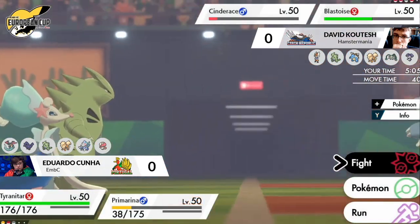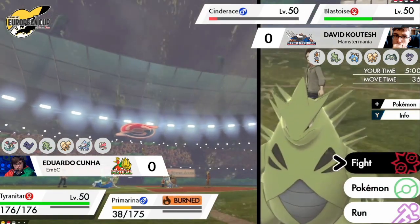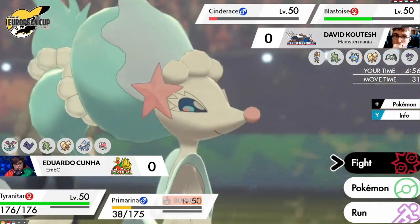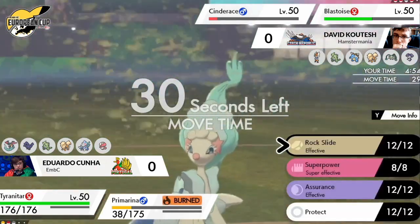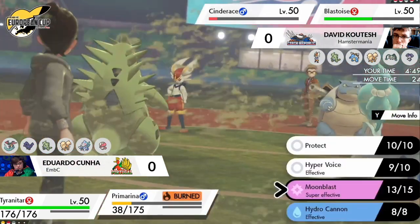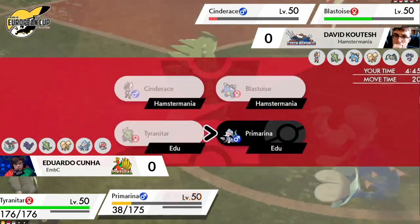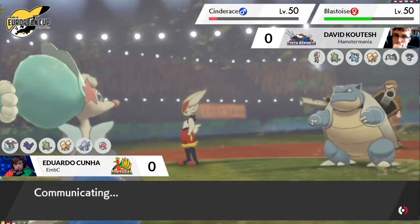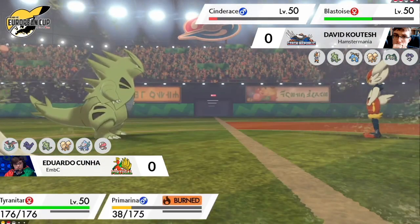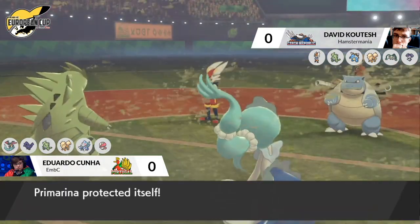A really good move choice from David to take out that Dragapult — even though it was so fast with those Airstream boosts. Iron Defense is very indicative of a Body Press set on Blastoise. Bringing in Tyranitar against a Pokemon that is probably going to be Body Pressing at plus-two defense is not ideal. Cinderace managed to survive the Moon Blast even after turning into the dark type, so that was nice coverage from Edu. This puts David in a really nice position with that Body Press on Blastoise threatening down that Tyranitar.